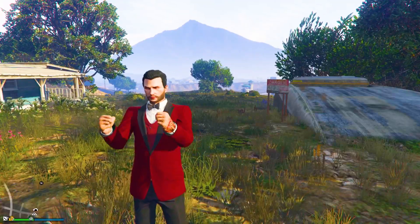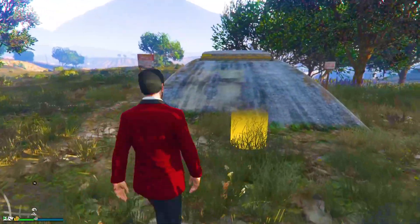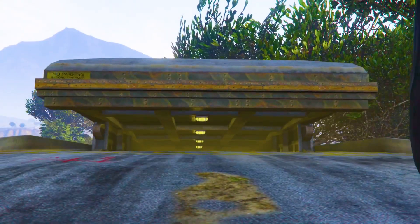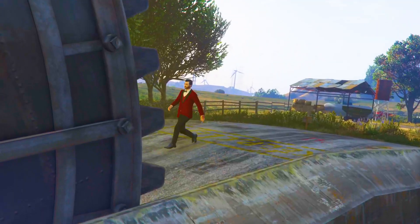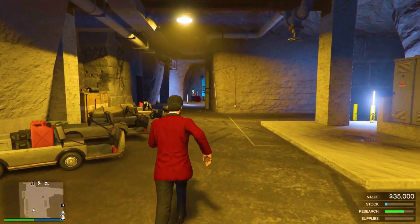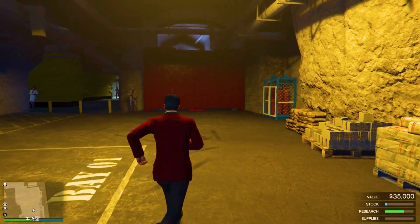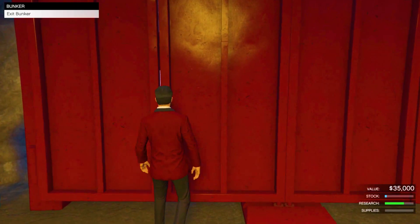Now, to begin: first and foremost, you want to have a bunker. Once you have a bunker, go inside of it. This is one of the easiest glitches in GTA 5 Online to make modded cars for free. Once you are inside your bunker, walk forward for about 10 seconds, then go back outside.